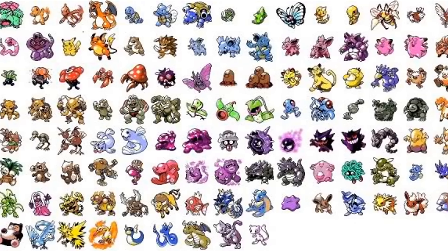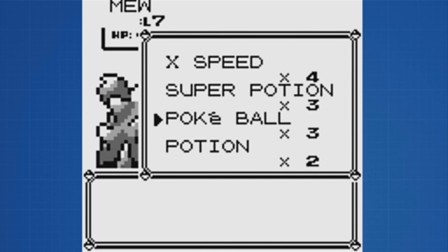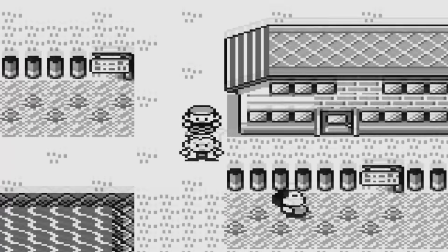You can use this glitch to catch any Pokemon you want. Now Thiefbug uses a Pokeball here to catch Mew, but that's impossible. But this isn't the only thing we're going to do with this glitch.